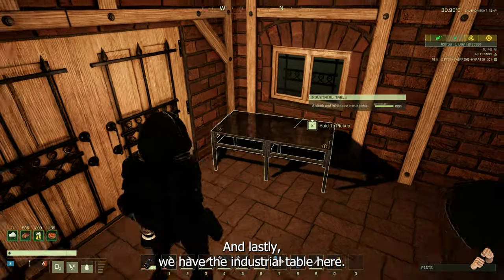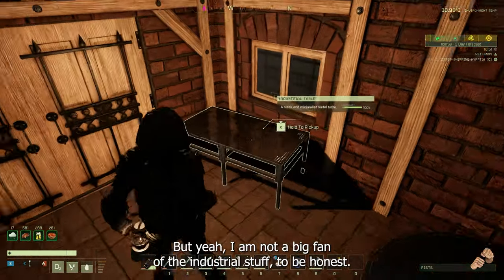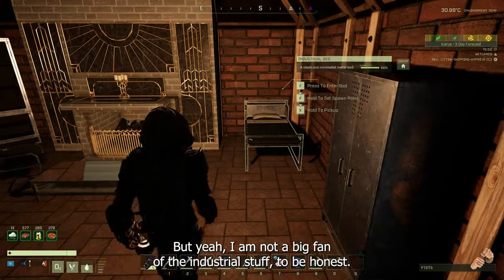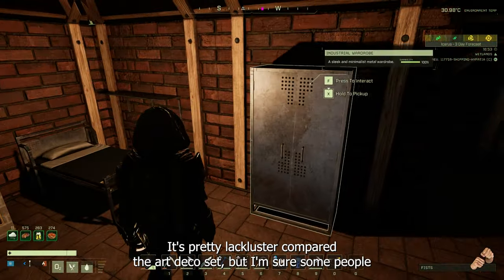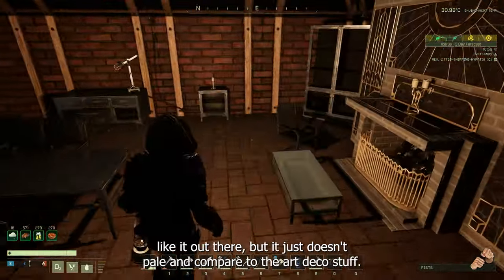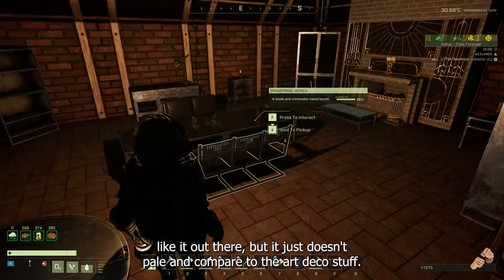In the corner there's an industrial bookshelf which has no storage at all. Moving down there's a round table which looks alright, but again it doesn't compare to anything from the Art Deco set. Lastly we have the industrial table. I am not a big fan of the industrial stuff to be honest — it's pretty lackluster compared to the Art Deco set, though I'm sure some people will like it.